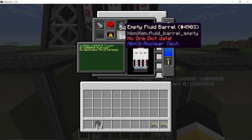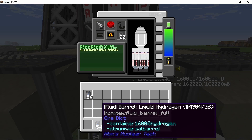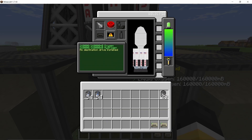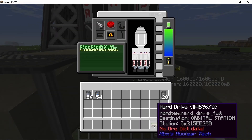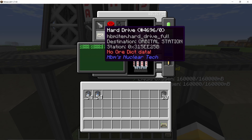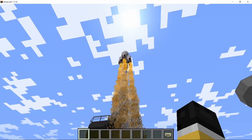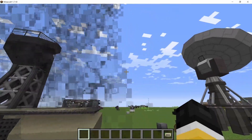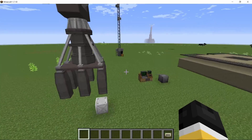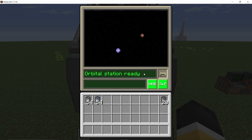Supplying it with oxygen first, then hydrogen, and once done we need to place the orbital station hard drive chip — make sure you have copies. Once placed, we can launch the rocket and the orbital station will be deployed. To verify if you've done this correctly, place the hard drive in the starter and it will say 'orbital station ready,' meaning you can travel to it.